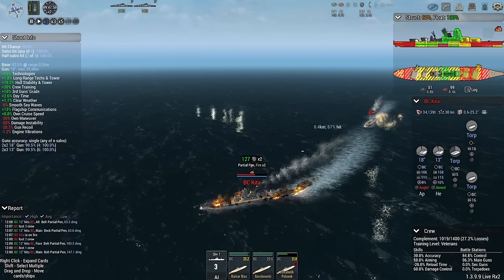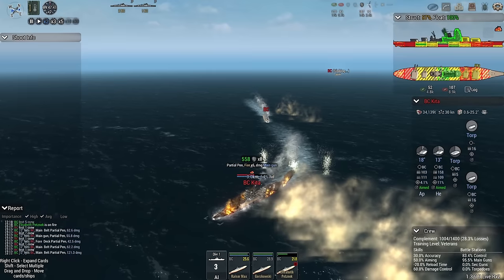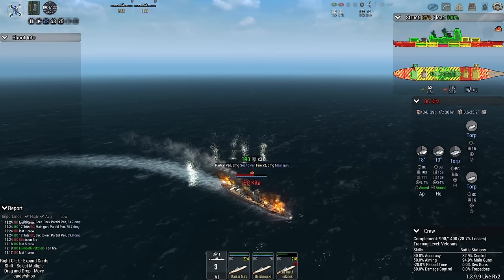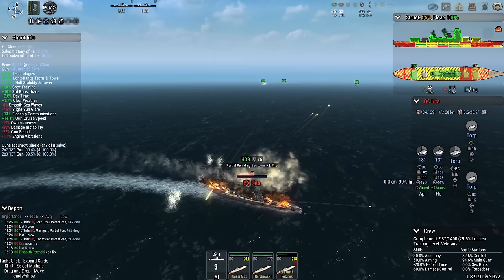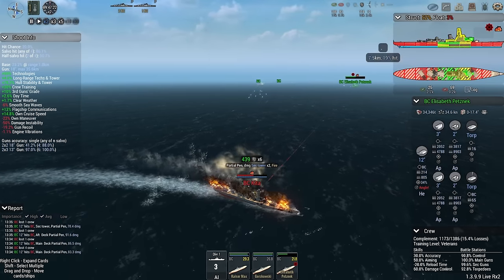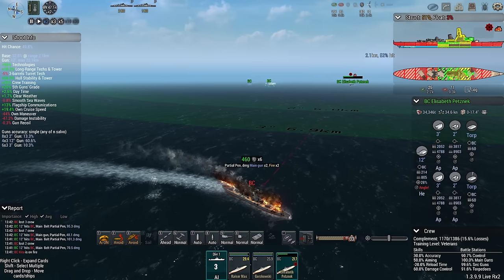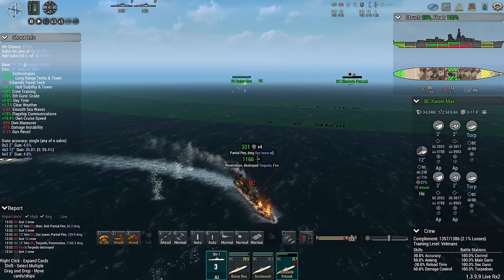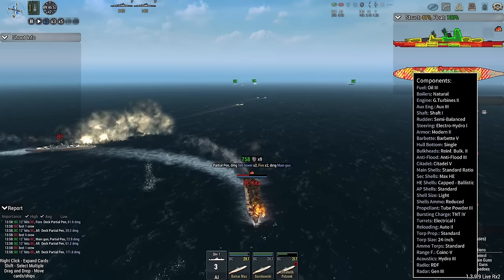Battlecruiser Kita, having done 4.8k damage, is badly burning. The other one is the Nishin — five fires set, 28% crew lost, 83% control of the ship. This is going to snowball, but they might take down the Petsnack before they go.